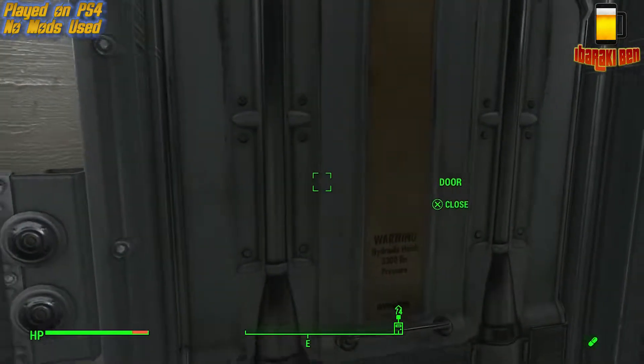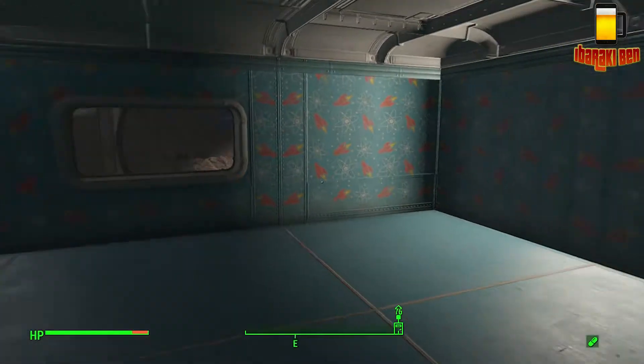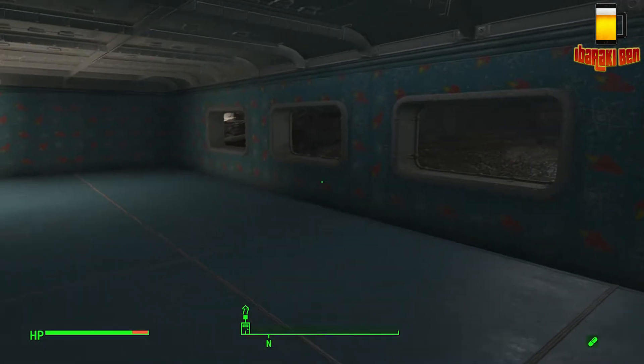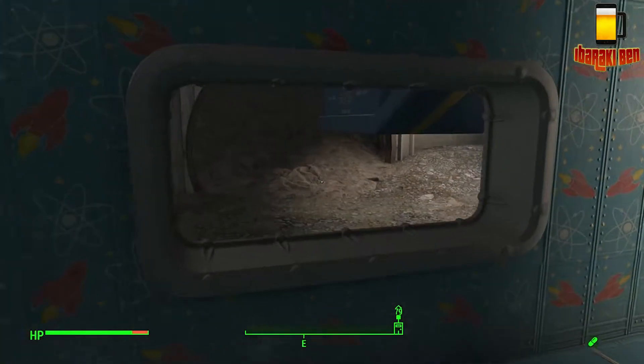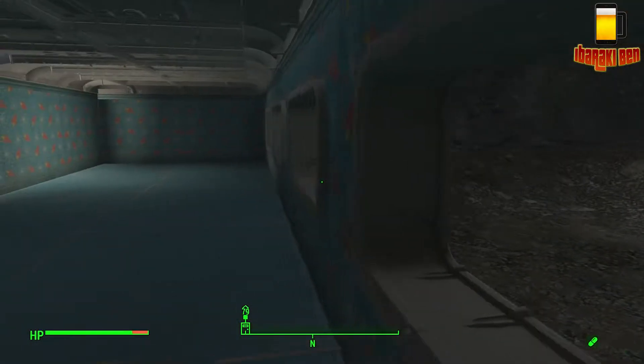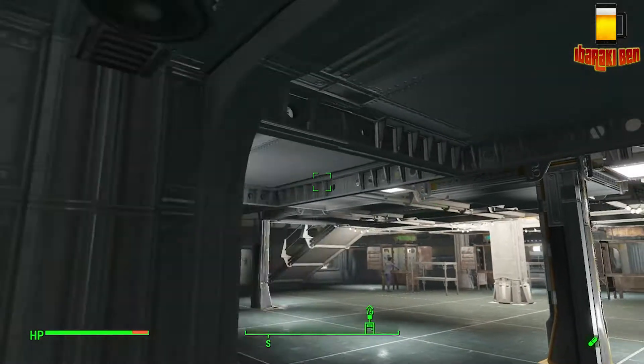Going through here we have a doorway that goes to a nursery. I haven't built the nursery yet but this is basically the children's area. It doesn't have windows at the moment because I'm hoping that the radiation will actually turn them into superhuman beings.